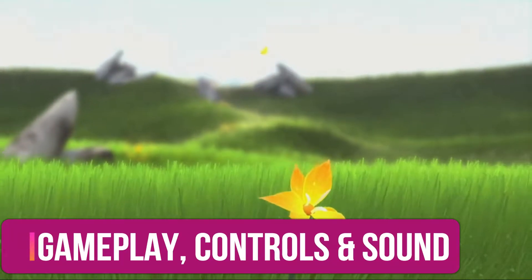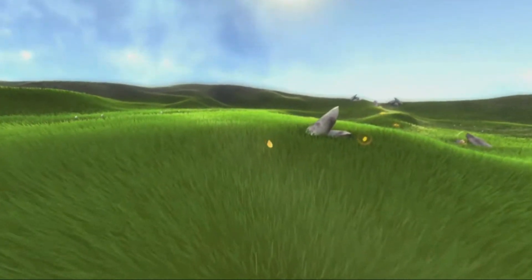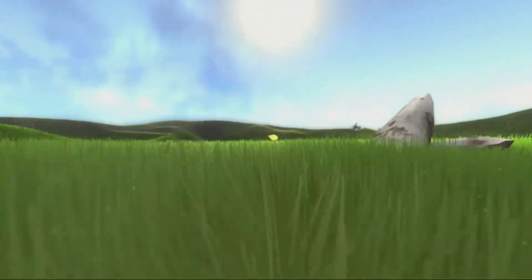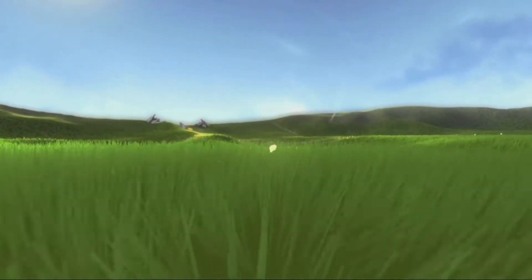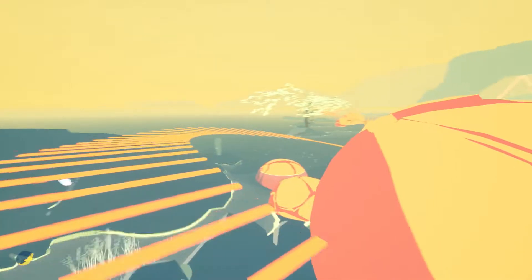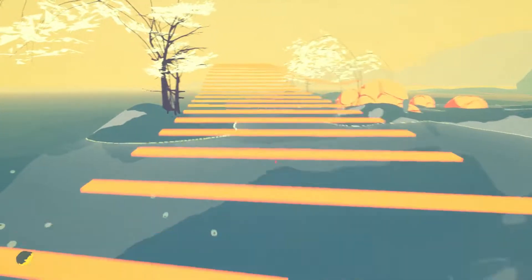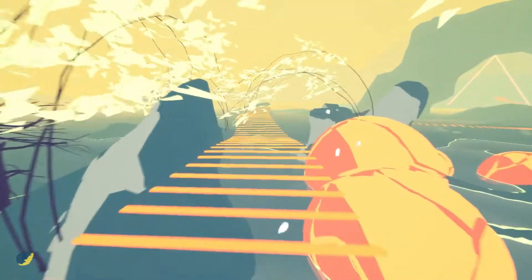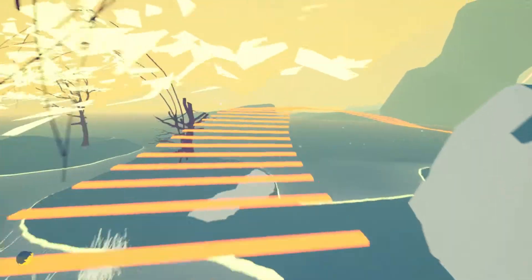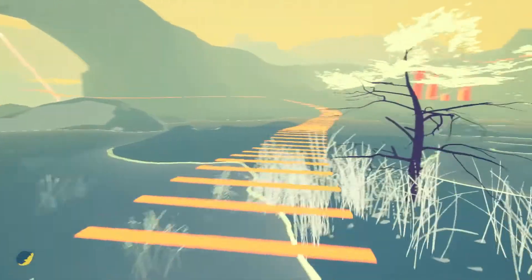Since the game Flower released on the PS4, there has been an almost new genre created for relaxation and experiential games. In that game, you controlled the wind blowing a series of petals throughout the landscape to complete simple puzzles. Shape of the World places you in the role of a nameless character in the first-person perspective, in a colourful and ever-changing world that procedurally generates around you. You're given very little instruction other than some audio and visual clues, with a musical score which shifts and changes as you move throughout the environment.